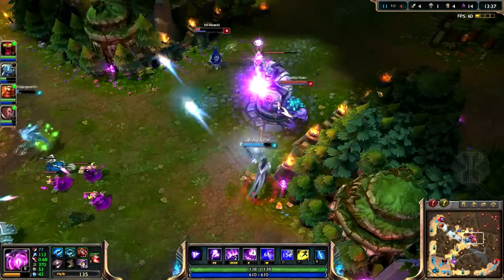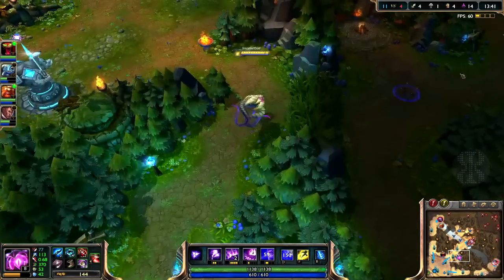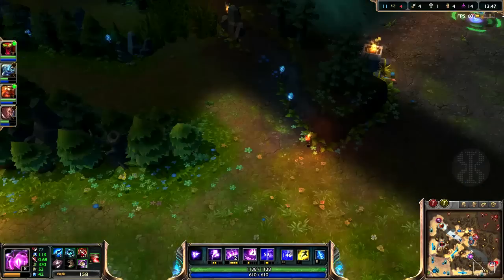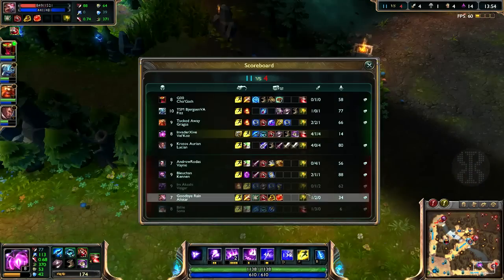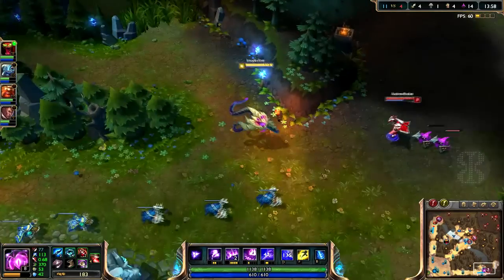Oh, you're going for the little Vhagar — you got him! The blue buff is still there, by the way. I'm going to go bot lane — they're pushing a lot. I have more AP than their mid laner, and our mid laner actually. No wait — he just got a Blasting Wand, so he wins for now.